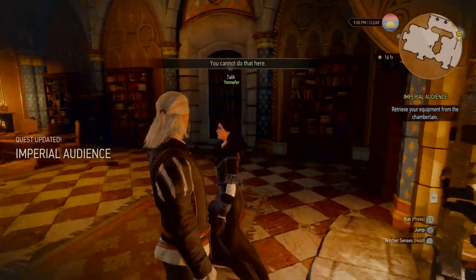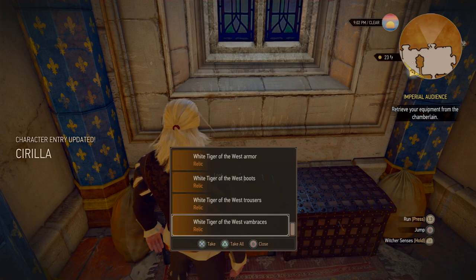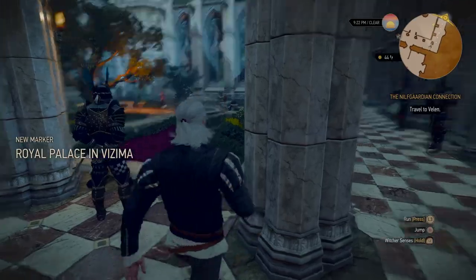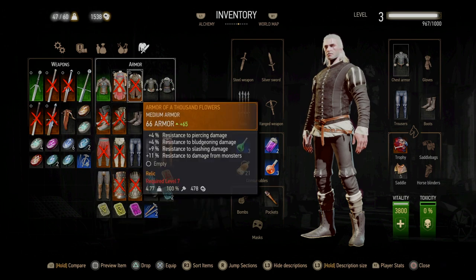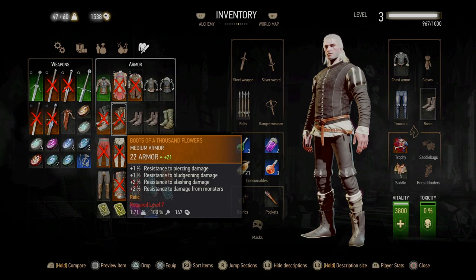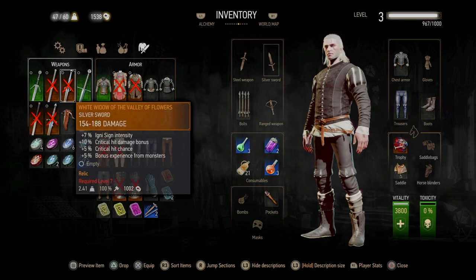There are a couple of things to do in Vizima after you've done White Orchard. If you link your GOG2 account there will be a chest in Vizima containing two sets of armour: a level 11 set and a level 7 set. I had to collect the level 11 set first, then relink my GOG account from the main screen to get both. These are medium sets with good steel and silver swords, decent resistances, and they look really cool — and they're free, so you don't have to buy the Temerian set if you want to keep using medium gear, which works with Griffin School Techniques.